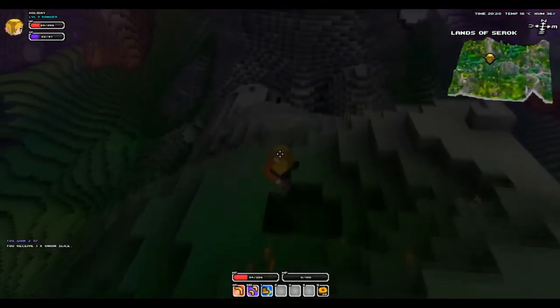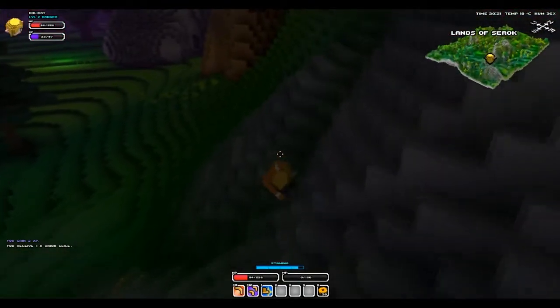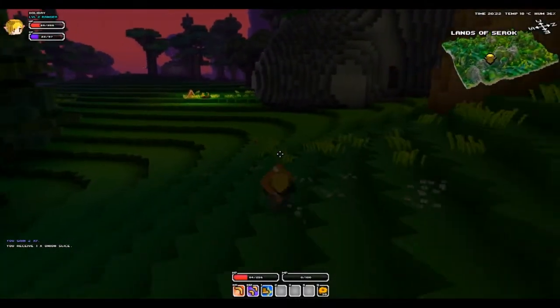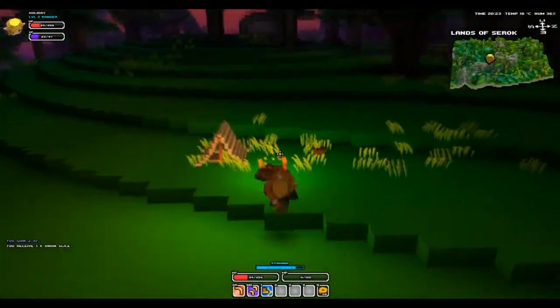We do need a companion. What I've decided to do with the pet — ooh, a campsite I think — is as soon as we get the pet, when it dies, it's dead. We have to bury him. We're going to bury him at a campsite or something. I'm pretty sure he despawns anyway though.